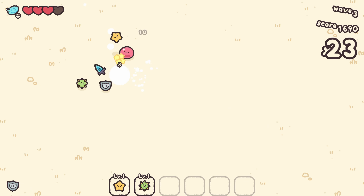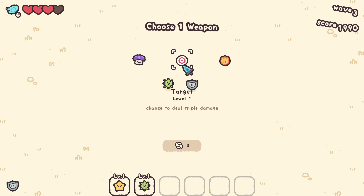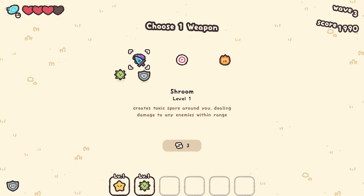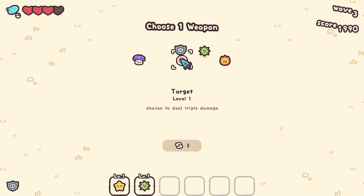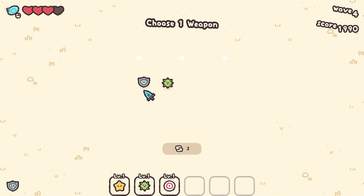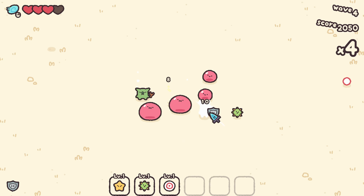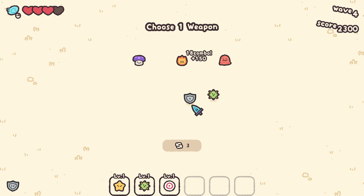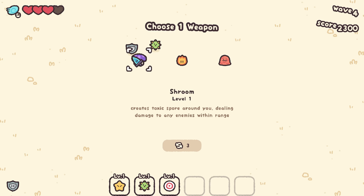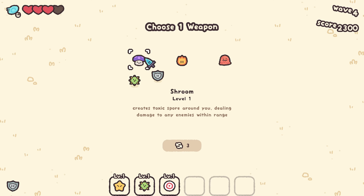It's just such a simple little concept — use your cursor to attack the enemies — but so far it's just so fun. There's a little toxic circle. Okay, this is essentially what we call a critical, so I'm going with the critical. Those guys are just shooting projectiles in a direction, very simple.